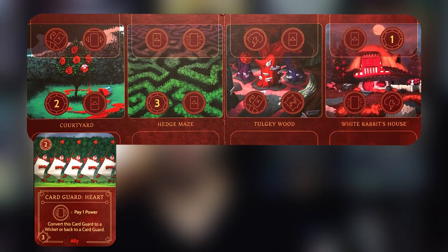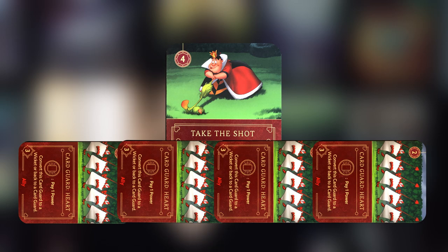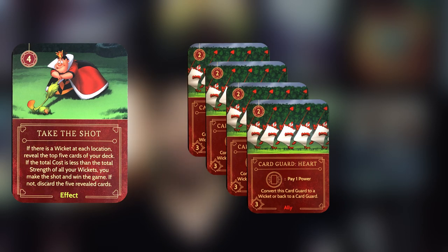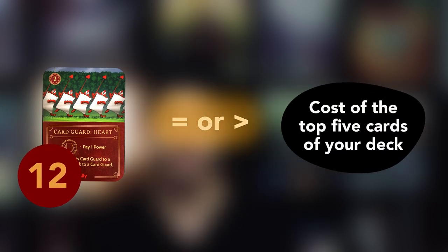So what exactly is her goal and how does she win? The Red Queen has to put down four card guards and then activate each of them individually to turn each of them into a wicket. Once you have a wicket at each of the four locations in her realm, you have to pay four power to play the Take a Shot card. Then you grab all of the wickets, add their strength, and put it up against the next five cards in your deck. If your strength is higher than or equal to the total cost of those cards, you win the game.